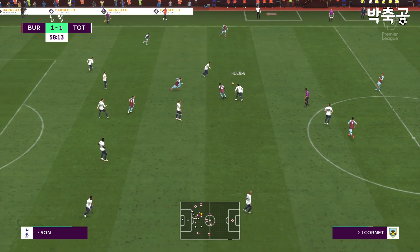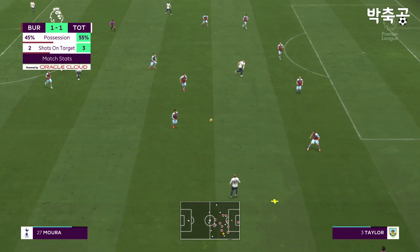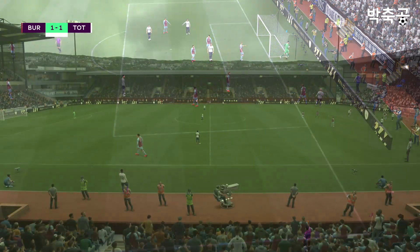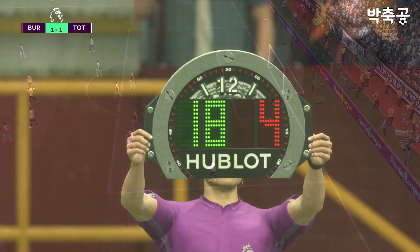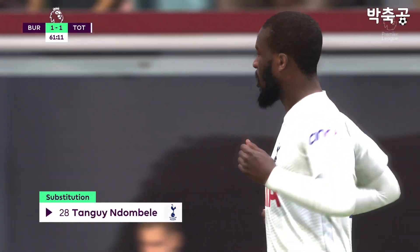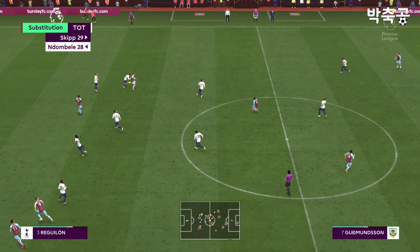Maxwell Cornet — superbly read and executed. Spurs have controlled the possession but without really creating too many chances, which, when you look at the players out on the pitch, is really disappointing. They need to play with far more urgency to win this game. That's been a masterclass on how to dominate a game from midfield. He has that assist to his name, but it's been his control of that midfield area that's made him the outstanding player today — every time he gets on the ball he seems to find the right pass. He's been excellent. Substitution for Tottenham Hotspur: coming off the pitch number 29, Oliver Skipp, to be replaced by number 28, Tanguy Ndombele.